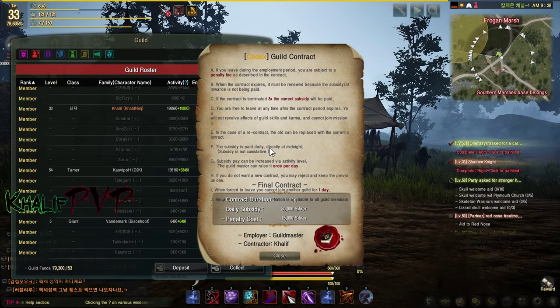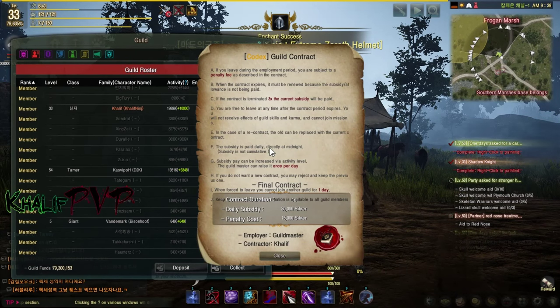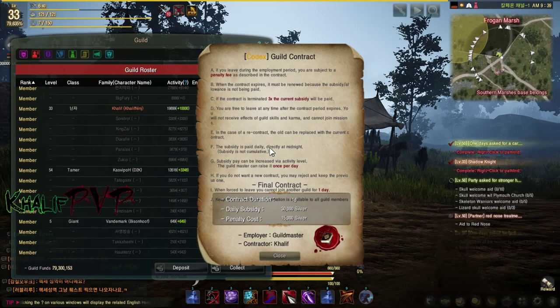You can get bigger contracts that require more activity but have bigger payouts — a couple of days long can earn you a million silver or more. Guild quests not only give you money and drops, but also help you level up. So instead of mindlessly grinding mobs, if you're in a guild you can pick up a guild quest for those mobs, help your guild, and complete your contract to collect more money.